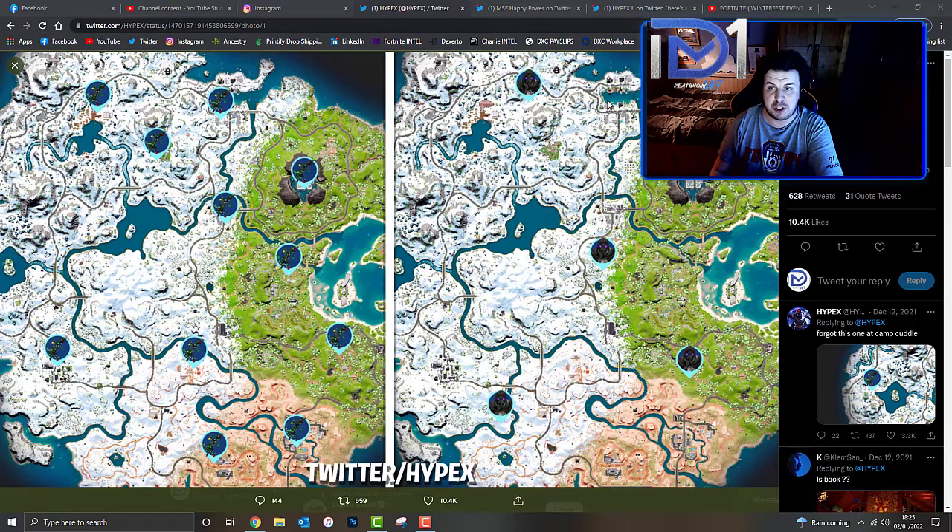The second location can be found in the northwest area near Sunny Steps, to the east of Sleepy Sound — you can find one in the top northeast corner of the map there.